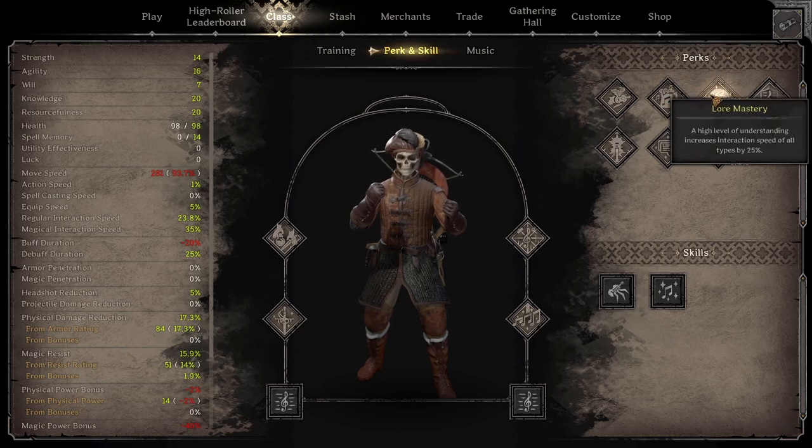Lore mastery gives interaction speed of all types by 25%, making you even faster at opening things. It's nice if you're going for lots of looting and kiting. When I'm playing with groups and constantly maintaining buffs though, I'm not the one opening doors anyway — my allies are doing that while I play buffing songs. Melodic protection gives 15 physical damage reduction while playing, making you a bit tankier. If you're going for a more pure musician build, there are damaging songs where this lets you have better exchanges against rangers in the poke.